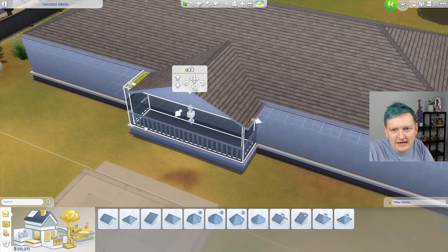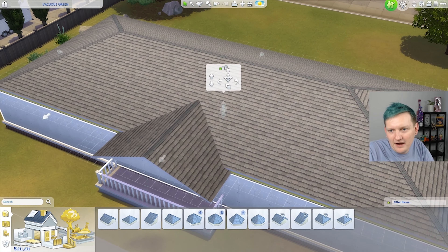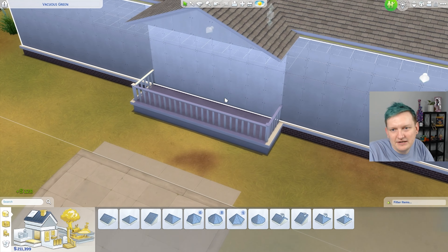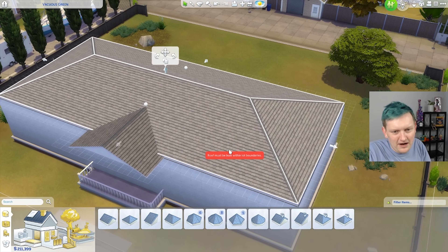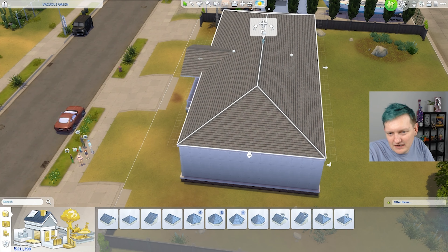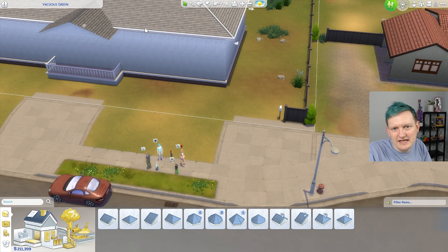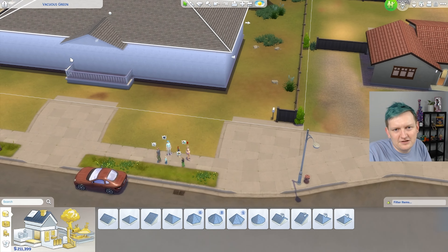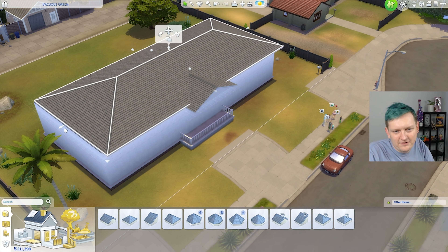This is how we get the tall ceilings — I figured it out! There's the tall ceilings. That's doing it for me. I want this to hang off just a little bit. Does that look weird? Doesn't it look a little weird if it doesn't hang off a little bit?